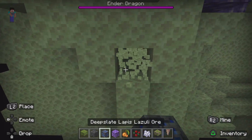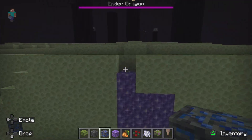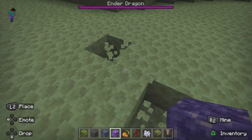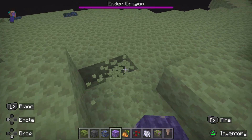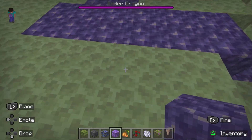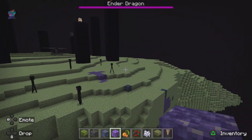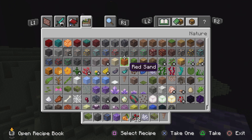We'll add some lapis lazuli ore - I just call it lapis, I feel like that's the normal way to say it. Some people call it lapis lazuli, which is fine. This may look like a pathway, but it is not a pathway - it is supposed to be decorated end.